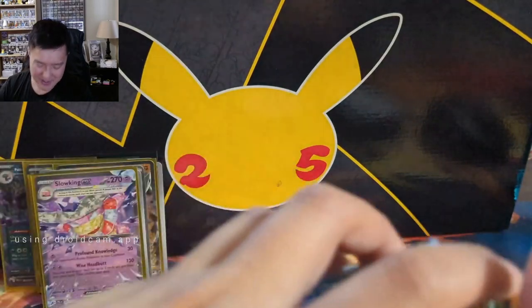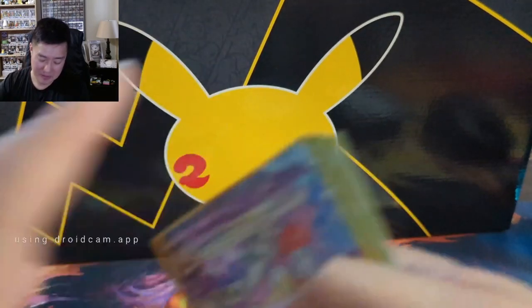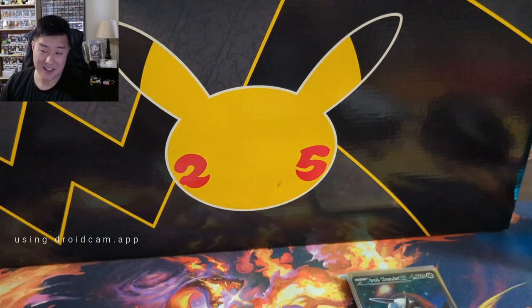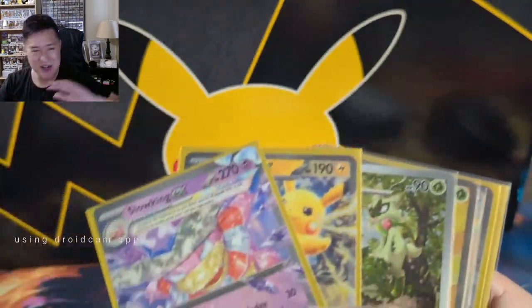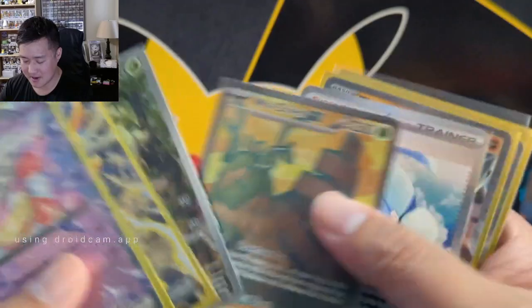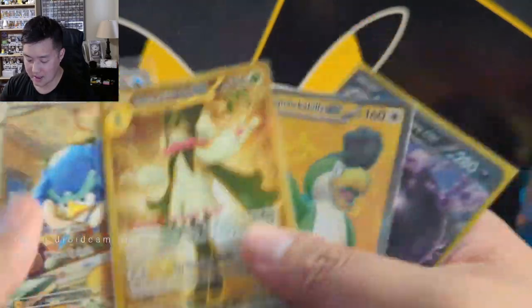For some of the cards I picked up we'll go through it later - I'm starting to branch out to other languages. The Celebrations set in other languages just looked cooler - Japanese, Chinese, and Thai. I picked up different languages so I'm going to have a trilingual Charizard and base set starters. Final count for Paldea Evolved: 13 hits. Pretty good results.